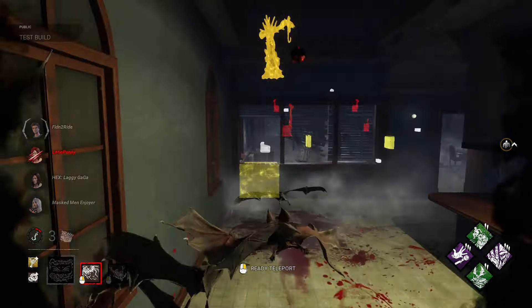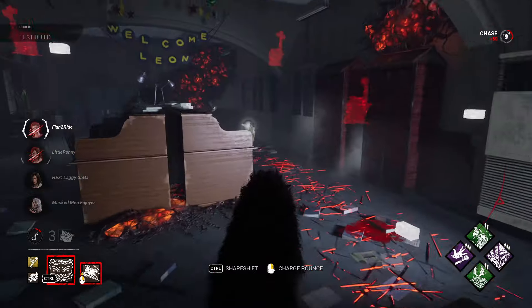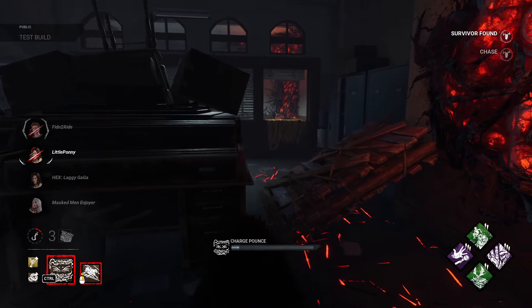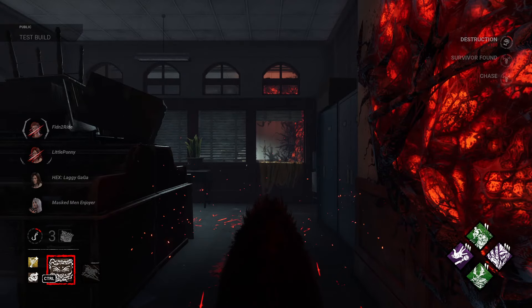I'm gonna turn into a wolf so I can hopefully track him down. Haste is too far, but I can get this haste — and he's gonna vault. I can't see shit, but I got a free hit because I see his aura. I'm getting so much good aura reading right now. Let me break that — okay, that took insanely long.